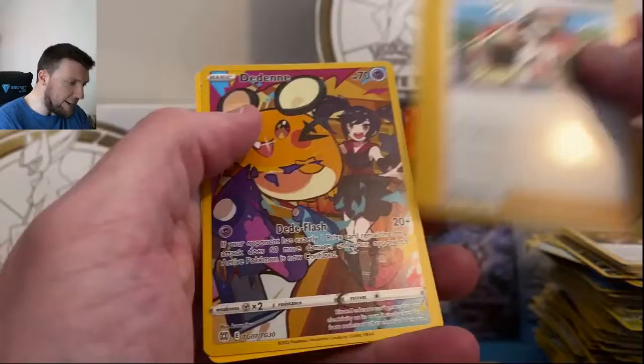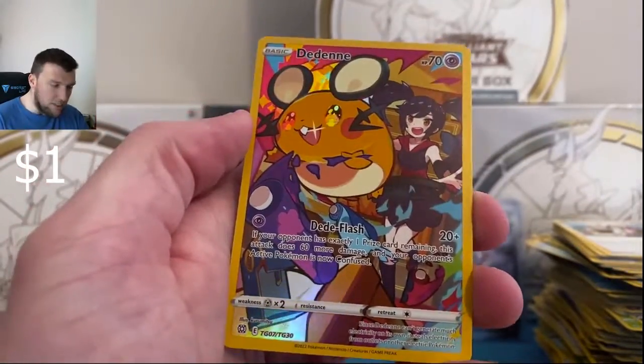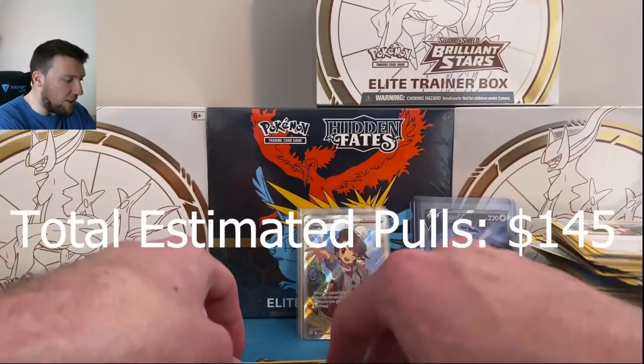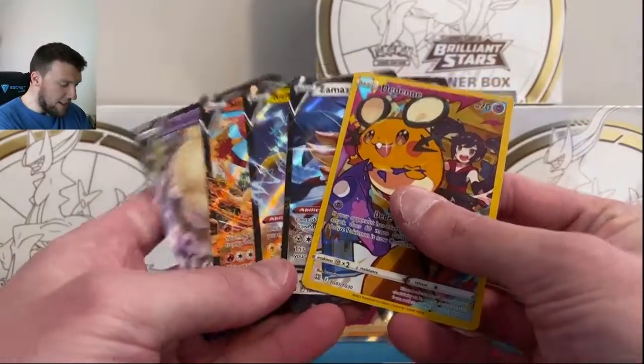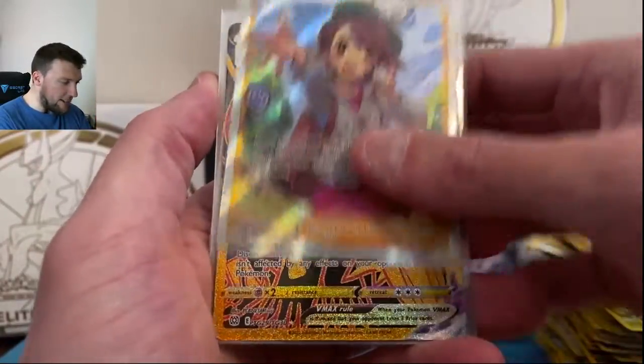Dedenne — Trainer Gallery! We did have a fifth! Very, very nice. And I don't have a sleeve for the Dedenne — I'm sorry, Dedenne. But there we go, y'all. When we get five hits — V's in one Trainer Gallery — the Gloria. Very, very nice.